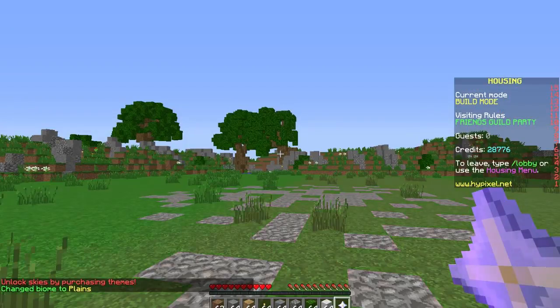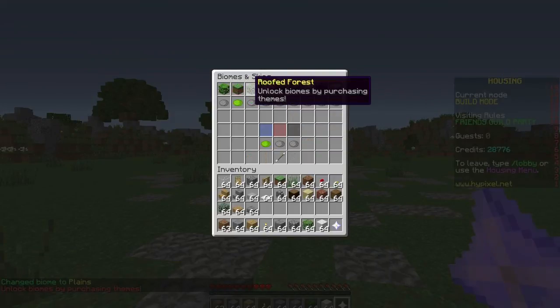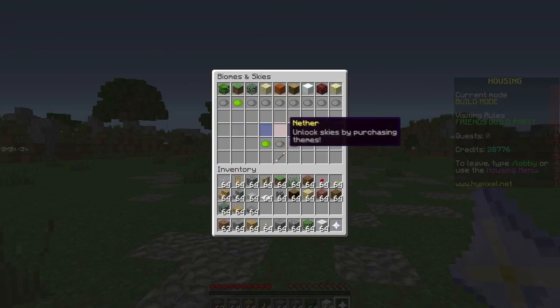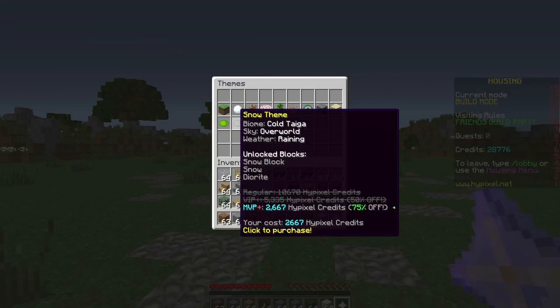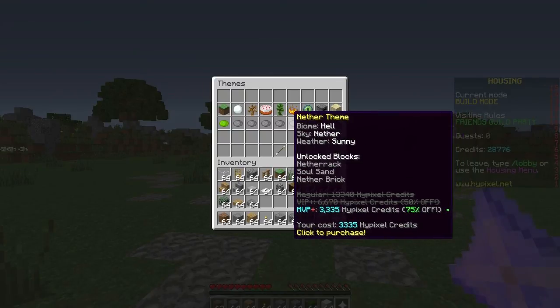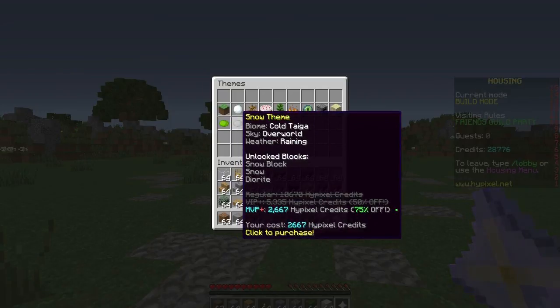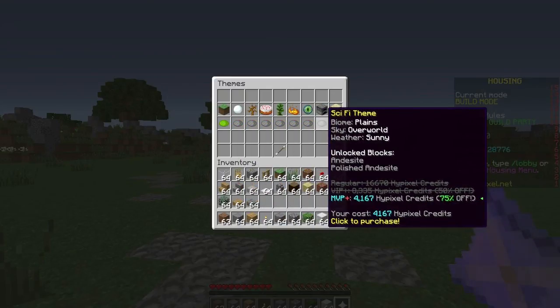You have to unlock biomes by purchasing themes. You can unlock biome support and unlock different skies as well. You can buy the snow theme which gives you cold taiga overworld. I have 28,000 Hypixel credits. You can also buy the end theme. When you buy themes it gives you more blocks — like snow, diorite, and more. There's also a sci-fi theme.